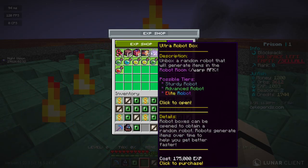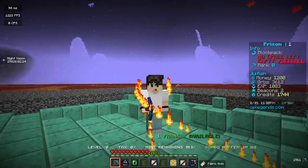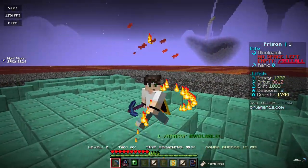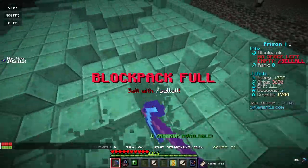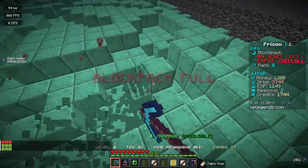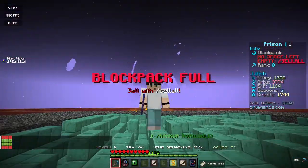They've got robots on here — I didn't even know they have robots. One enchant they are adding to this map of Minecraft OP Prison is the Carpet Bomb enchant, which spawns airplanes that drop bombs on your mine. I think that's going to be a super cool feature — just seeing the planes going crazy, absolutely obliterating the mine. I'm super hyped for that.